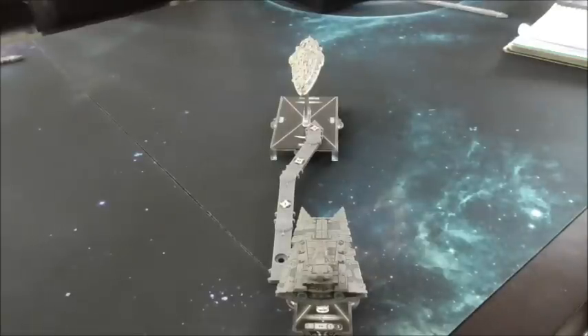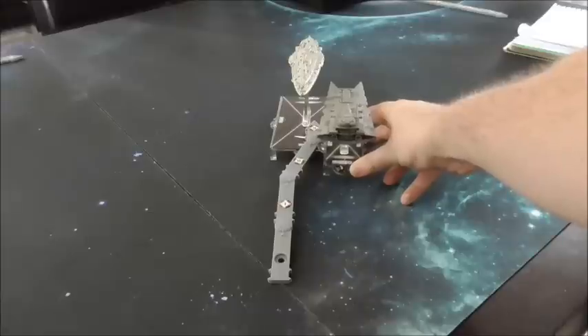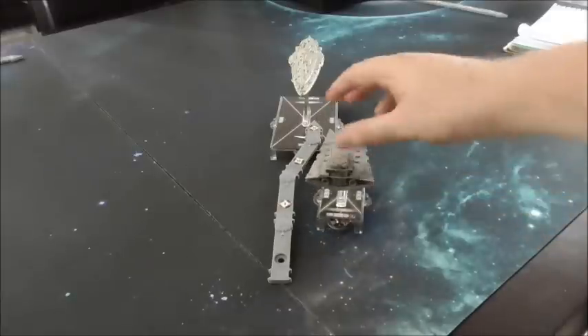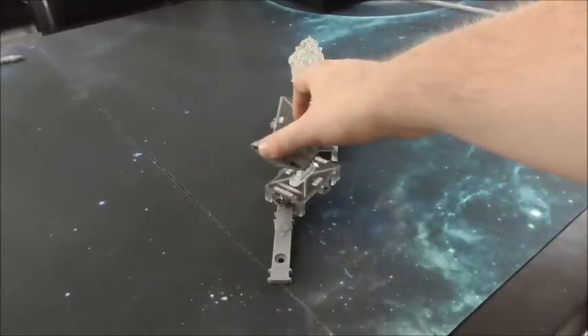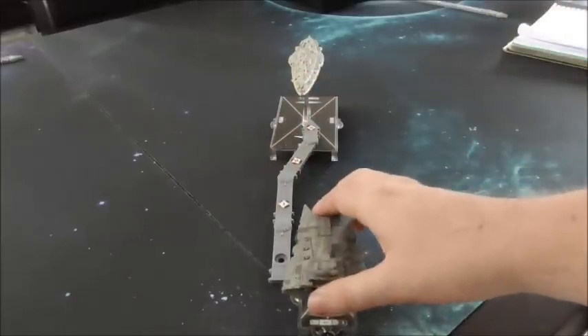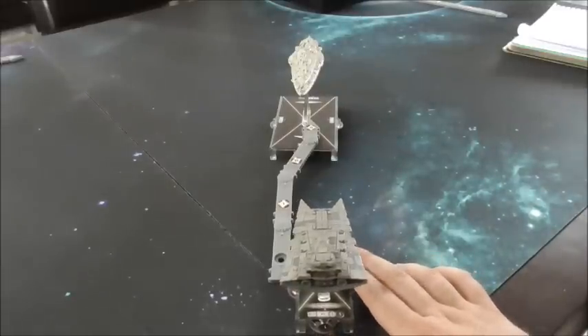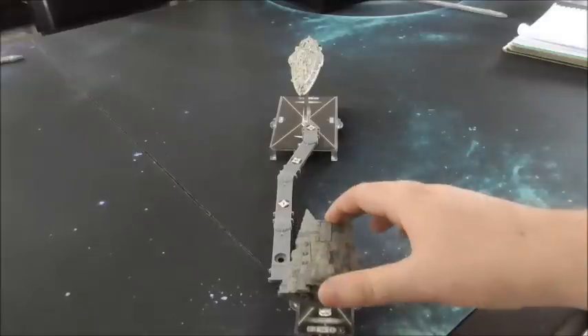An exception to overlapping the maneuver tool that we see a lot of new players not being aware of: when you ram an enemy ship, it doesn't actually matter if the joints that aren't ramming overlap. For example, the movement at speed 3 here is a legal move — we're not overlapping the tool — but because we ram, we back up. The rule for ramming is you back up ignoring overlap, just as long as you can physically place the model without ramming.